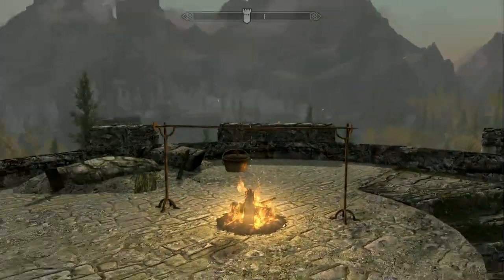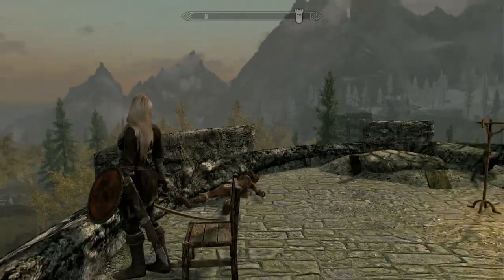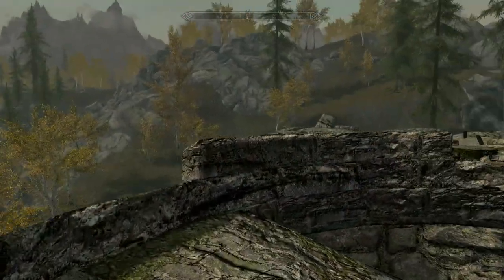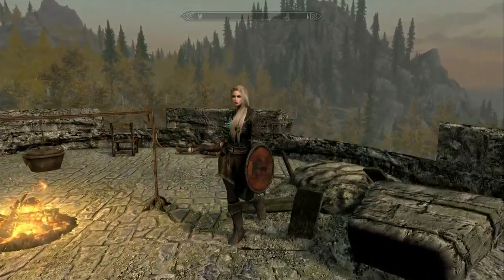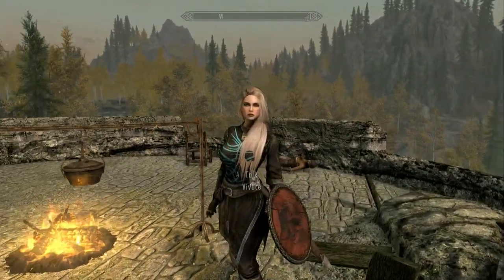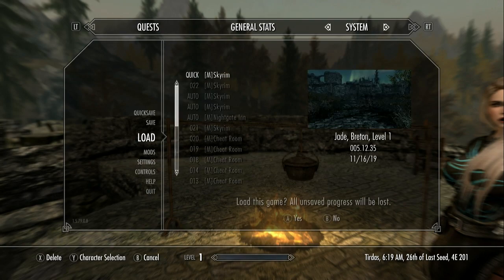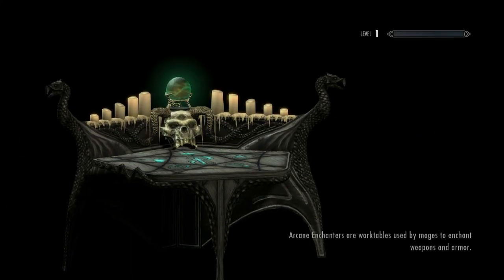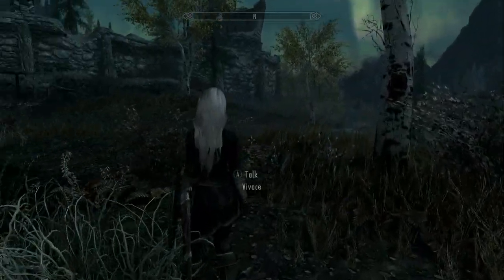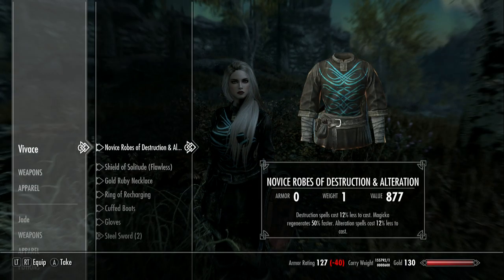That gives you the idea. If you wanted her to be a magic user, of course, using Amazing Follower Tweaks you can set her for that. But it looks like she comes equipped to be basically a one-handed fighter — sword and shield. If you give her spells and stuff, I'm sure she would use them. Let's do a load back to before we started this. Let's take her sword and shield away and give her some magic to see how she does with that.